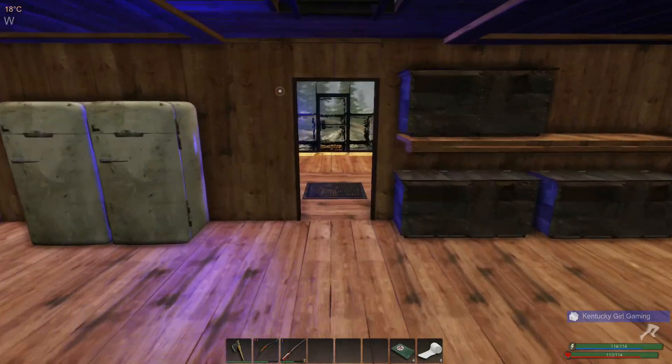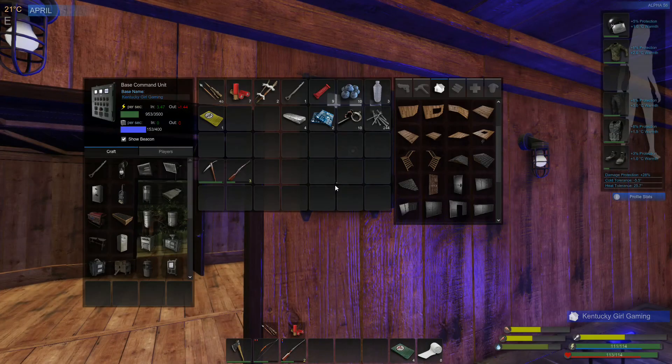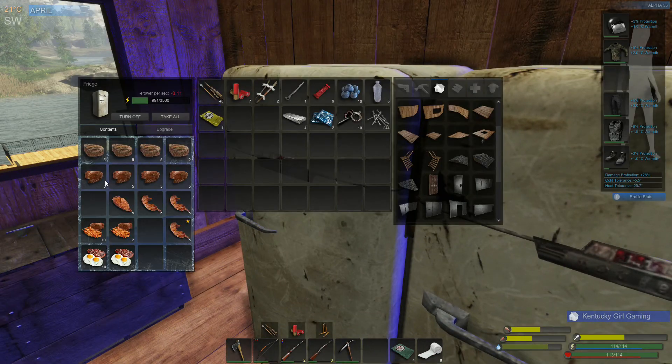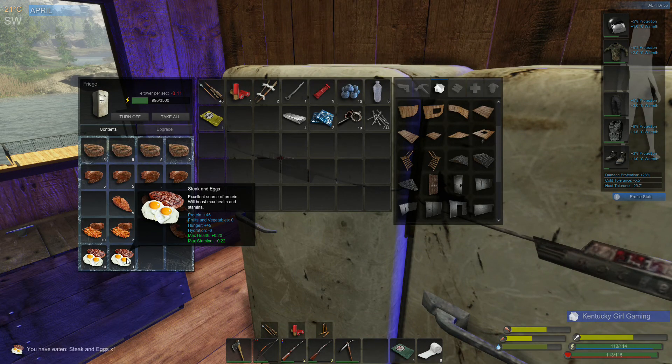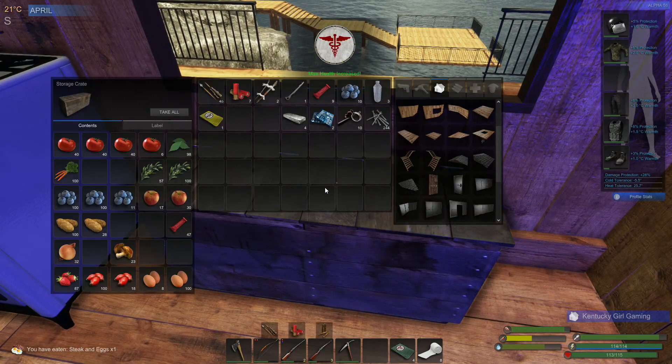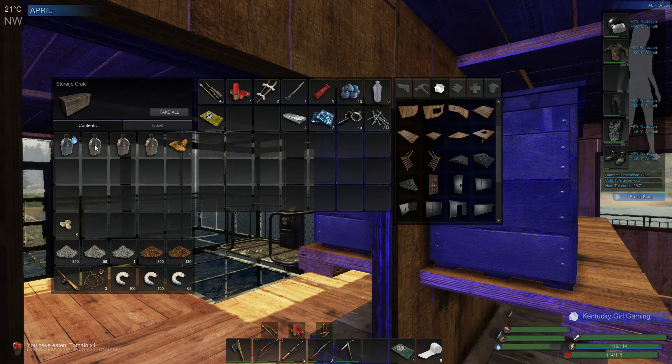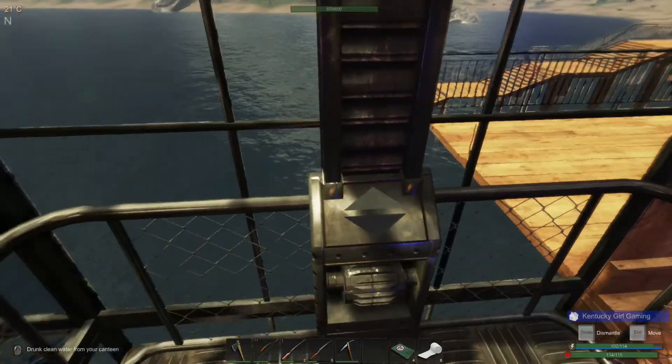Let's go over and see how we're doing on mass and power — we almost have enough power to get what we need done, we have the mass of course. Let's have a bit of food — steak and eggs and a couple of tomatoes. We're going to have to refill those water canteens very soon.